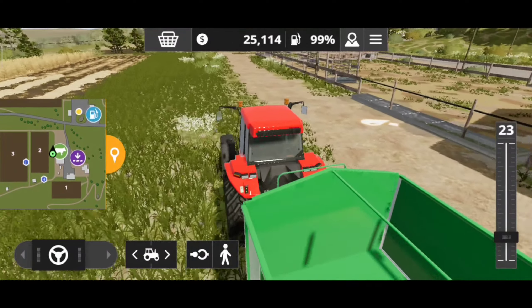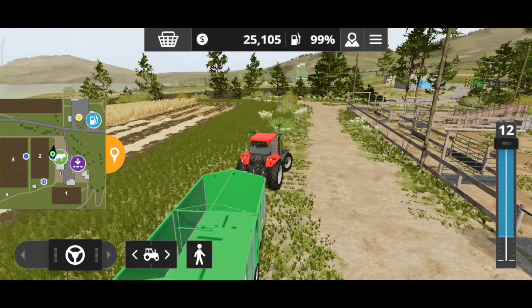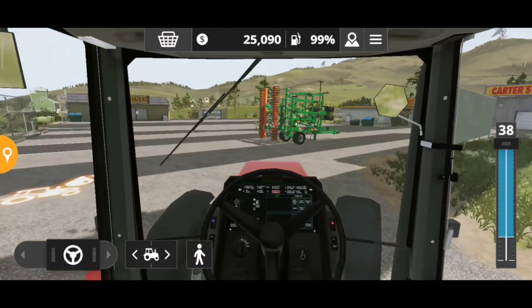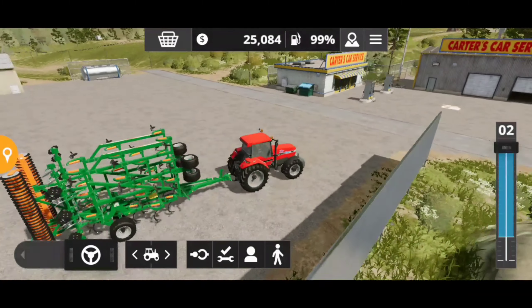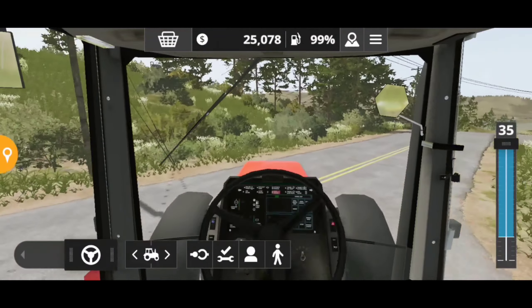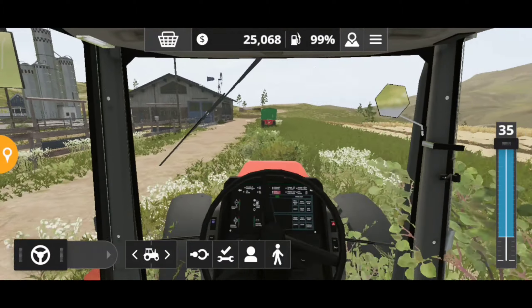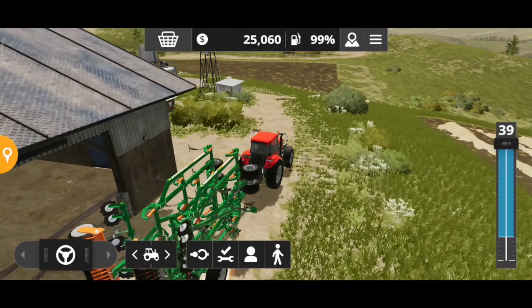Vamos estar colocando a carreta aqui. Deixando a carreta aqui, desengata ela. Vamos voltar para a gente pegar a aradeira — o cultivador — para a gente já estar arando o outro pedaço de terra ali, enquanto já fica plantando aquele. Então vamos aqui já pegar. Acho que a gente começa com uma quantidade inicial de estoque no nosso armazém ali. Daqui a pouco eu vou mostrar para vocês onde a gente olha preços aqui, qual está melhor, qual está pior — para quem ainda não conhece esse jogo e gostaria de estar jogando.